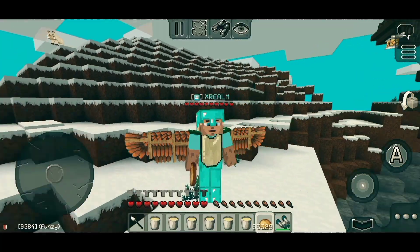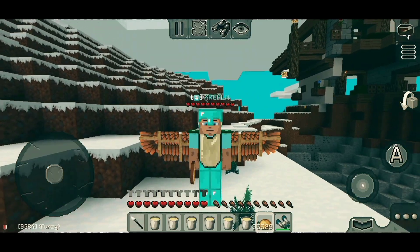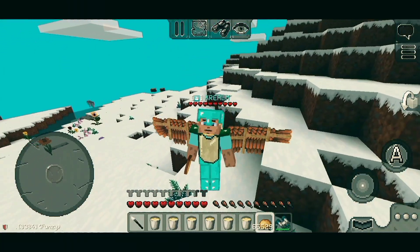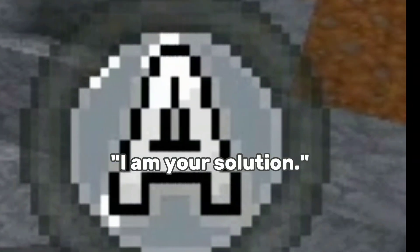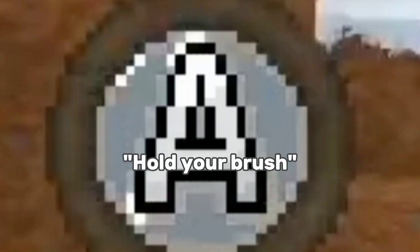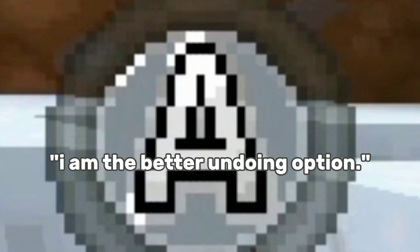Who's there? Me, the A button. I call to you X-Realm. How do you know my name? Everyone does. What do you want? I want your attention. You call me a problem, but actually I am your solution. Hold your brush, press me, and use the brush. I am the better undo option.